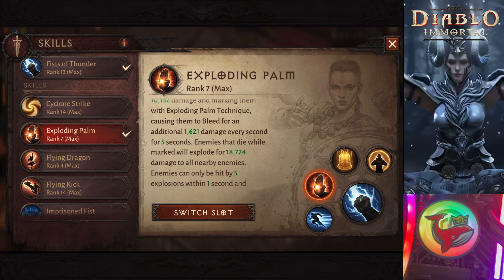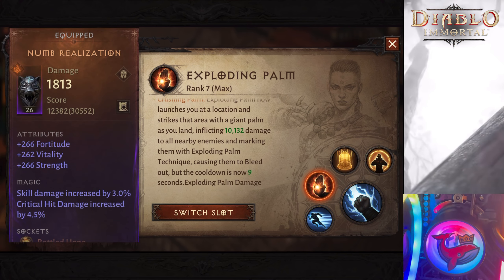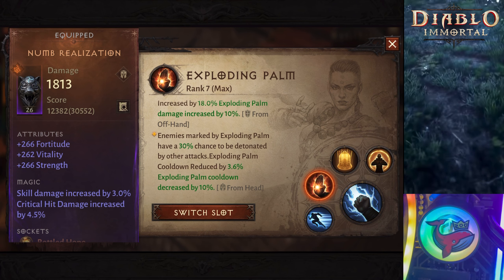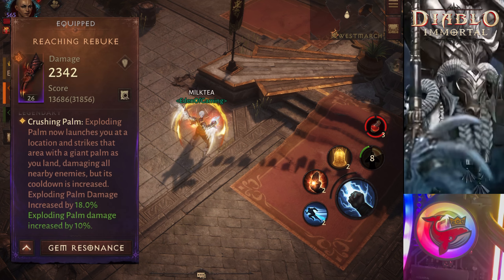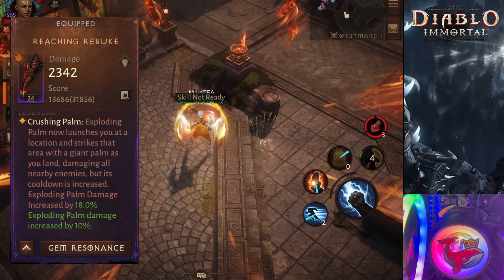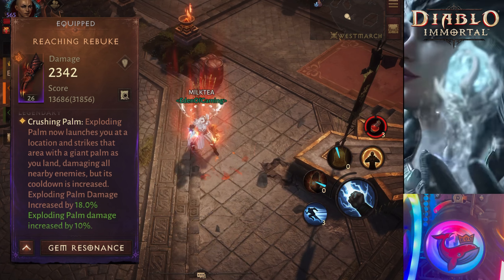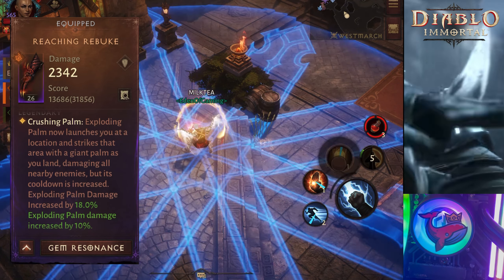The next skill is Exploding Palm, and this is an amazing skill. You will need to get two legendaries to go with this skill: Numb Realization, a hat that will make it so that when you use your wave of light with the Shimmerland shoulders, you will be able to proc the damage from Exploding Palm, causing a huge amount of burst damage. You will also want to get an offhand called Reaching Rebuke, which will cause your Exploding Palm to allow you to move in any direction after you go into the air. Your enemies don't know where you're going to land, and this is a great way to escape in any situation.